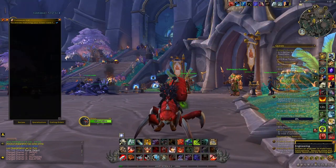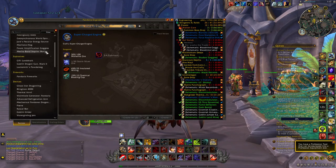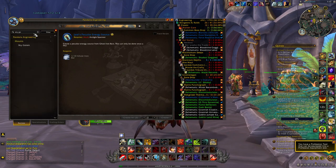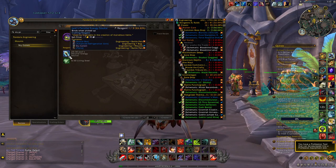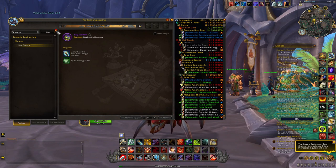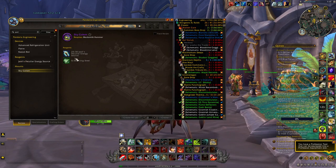Next we have the Mists of Pandaria profession cooldowns. The best one in my opinion is engineering — you can craft Jard's Peculiar Energy Source once per day per character. You need 30 of them to craft a Sky Golem. So if you have characters without professions, just learn Mists of Pandaria engineering, craft one Jard's per day per character, and every month you'll be able to craft Sky Golems to sell on the auction house for a lot of gold. There are also other crafts you can make with these items.